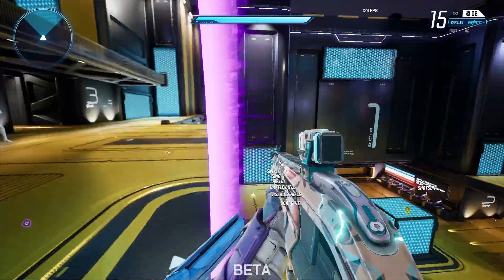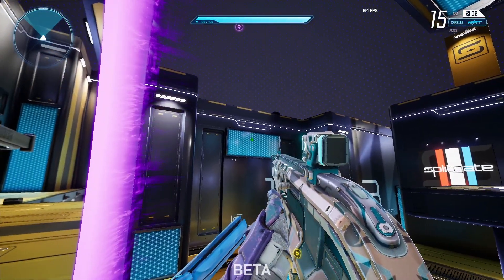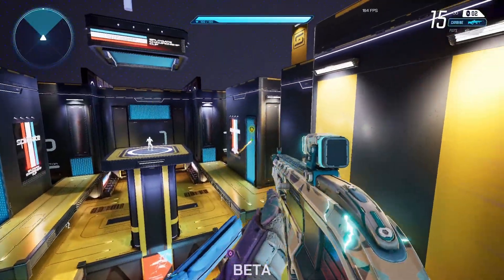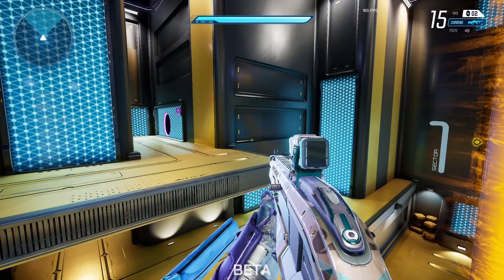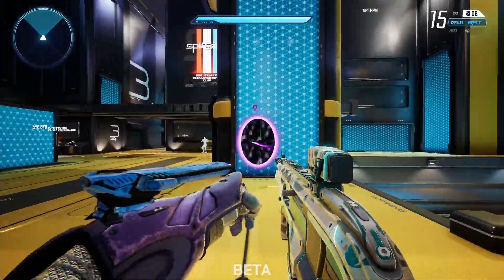Right when you get through, see how my purple portal is here and my yellow one is there? I'm going to throw my yellow one, and this time I'm going to throw my purple one, then yellow, then purple, then yellow, then purple — and so on, alternating. It depends on which one you start with.